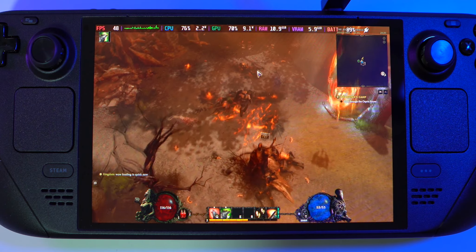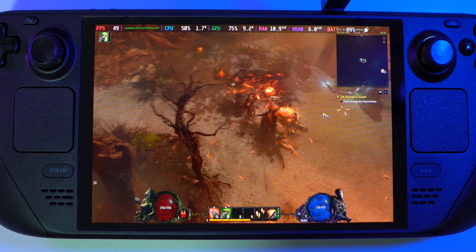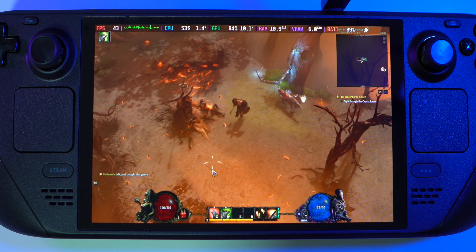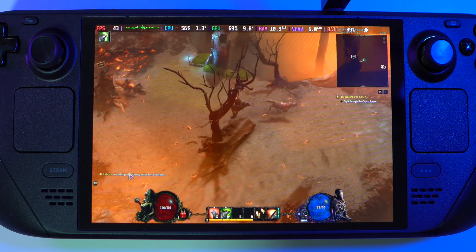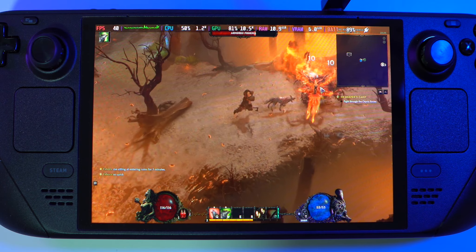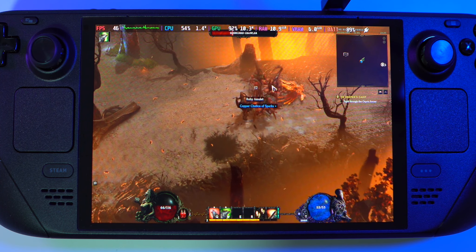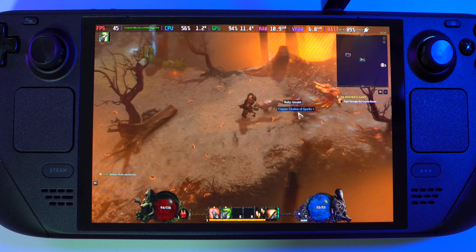FPS is 54, 47, 35 — FPS is all over the place because of the new location. It went to 36 — new asset, this fire. Going that direction it went to 30 FPS. I must admit that at high settings it is not a very enjoyable experience right now — FPS is all over the place.